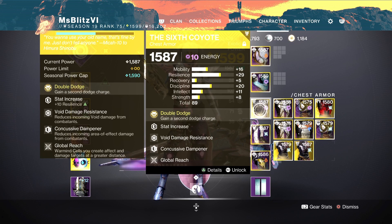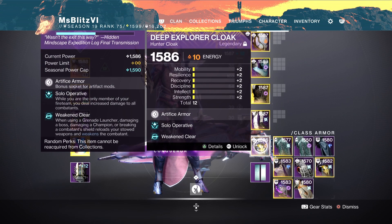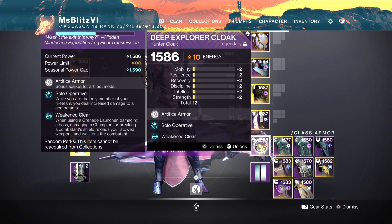For the exotic, the Six-Coyote with void damage resistance, Concussive Dampener, Global Reach, and 10th resilience. There is an artifact mod that does triple resilience but it is bugged — I'm not 100% sure after this week's hotfix, so please comment below if it's fixed or still bugged. Next I'll be using Reactive Pulse with grenade launcher holster and the arc mod so I can have overshield on finisher, then 10 resilience.